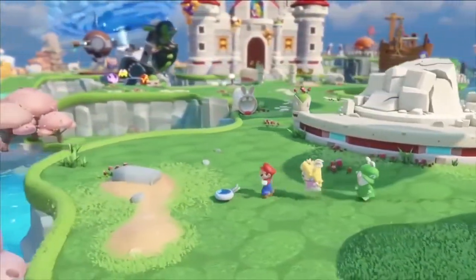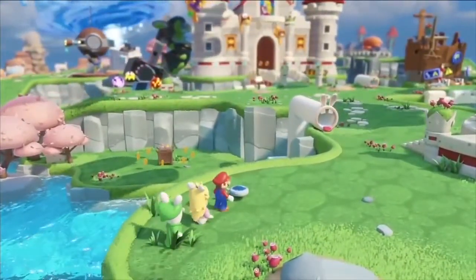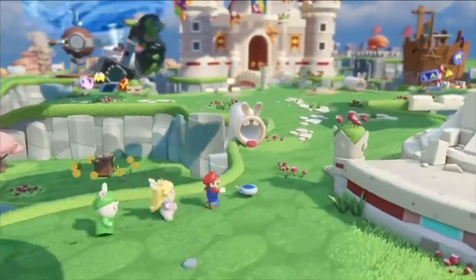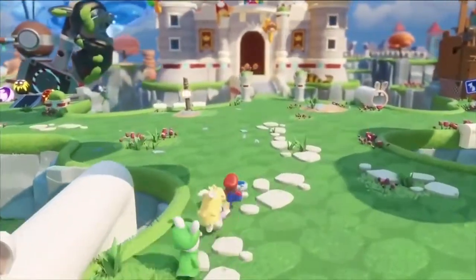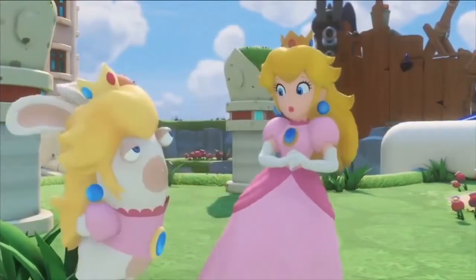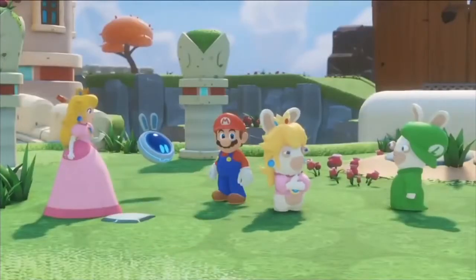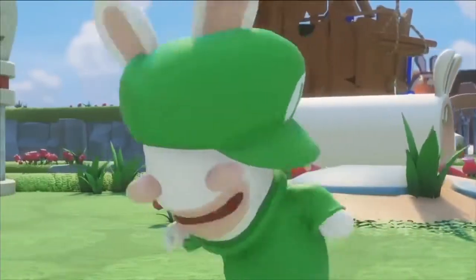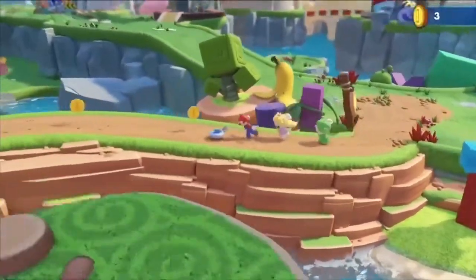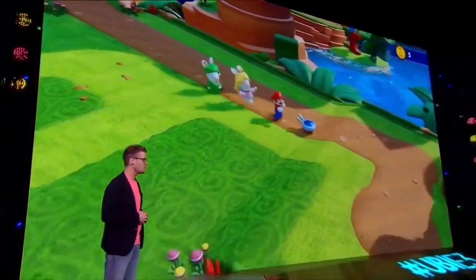The Rabbids have been teleported into the Mushroom Kingdom, making the world completely unstable and chaotic. Mario, as a true hero, wants to save the day, but this time with some new friends. At first they don't really know each other, but in the end they will form a dream team that will potentially save the Mushroom Kingdom.